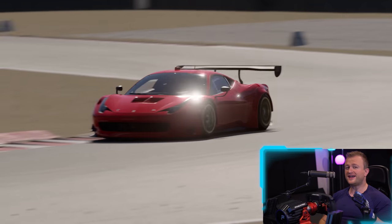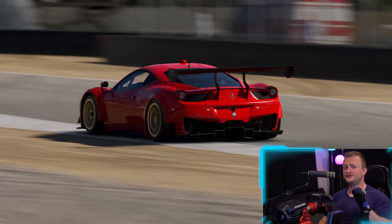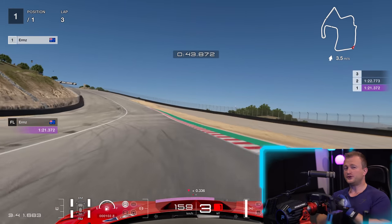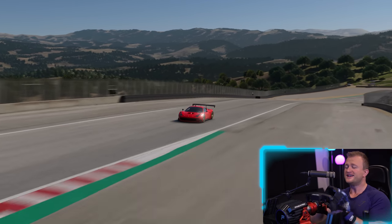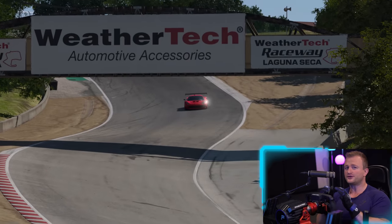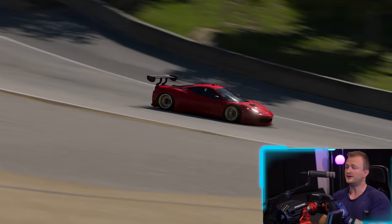We're in the Ferrari 458 Italia GT3 here in GT7 at Laguna Seca — one of my absolute favourite tracks, one I know implicitly well, with tons of undulations and different corner types that really help push the physics engine to its limit.